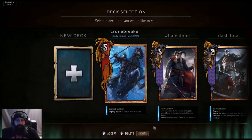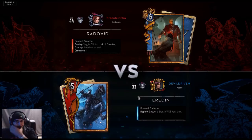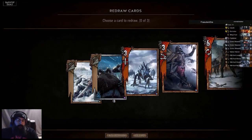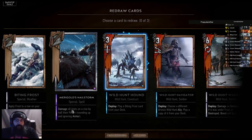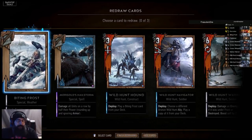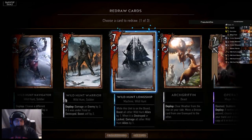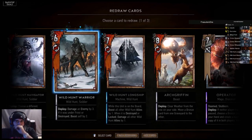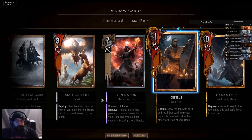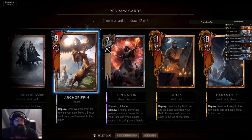Let's play some games and see how it plays out. We're up against Radovid. Let's see what we got here — we got one boat, no Crones, a Frightener, and a Hailstone. Let's drop the Warrior, let's drop the Griffin.